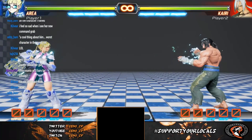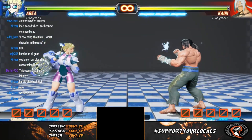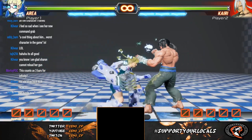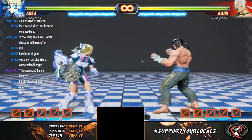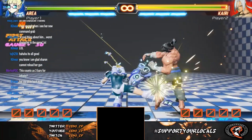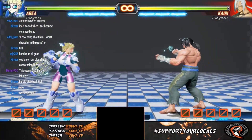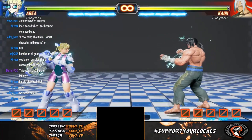The downside with her combos is that unlike most of the cast in Fighting EX Layer, she can't combo into any mediums more than one hit. She can't do two mediums, and crouch medium kick doesn't combo — she has to do jabs into chains. That's a bit of her weakness on the combo side.